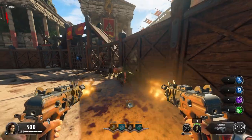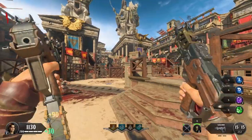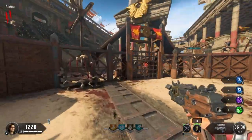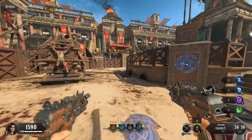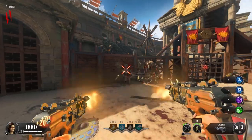Black Ops 4 allows us to spawn in with an SMG. Unfortunately, that gun is the Sorg, which I know isn't the worst gun in the world, but after my round 50 attempt with it, I kind of hate it. First few rounds I spent grinding points, which is usually the last thing I want to do on this map, as I tend to focus on Pack-a-Punch immediately, but not today.